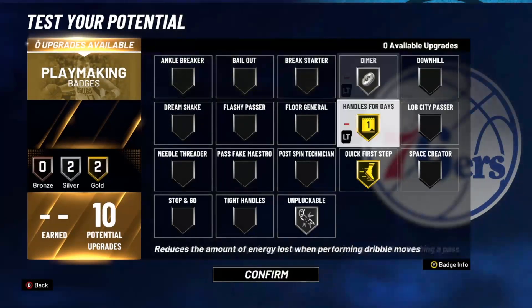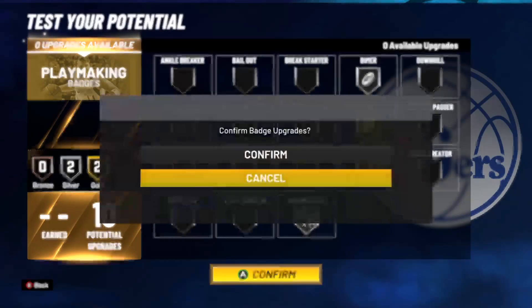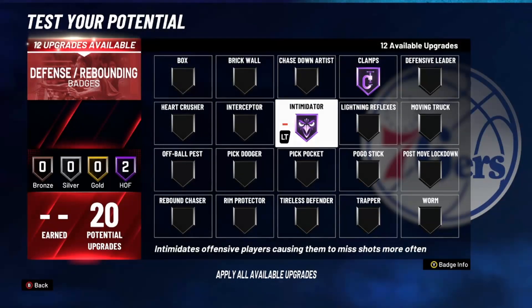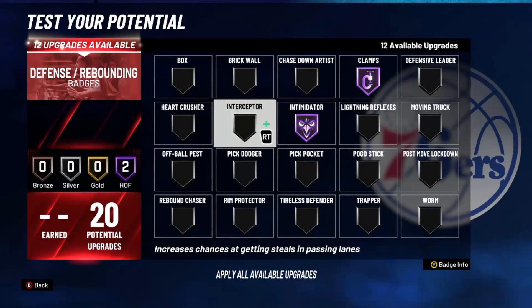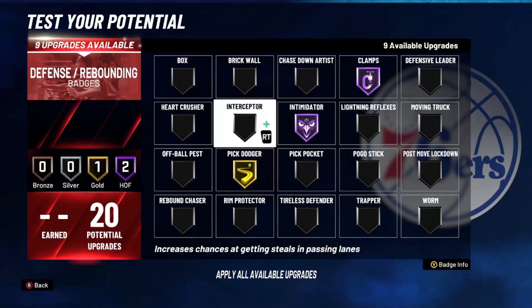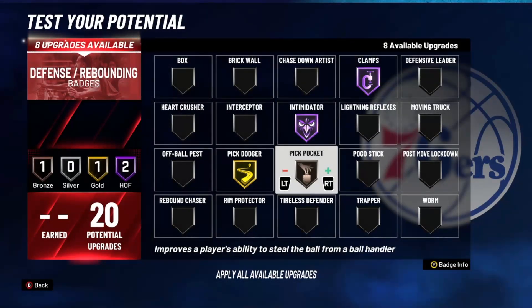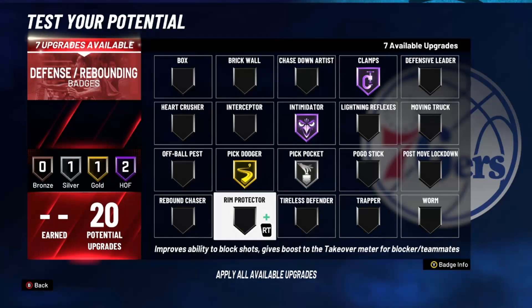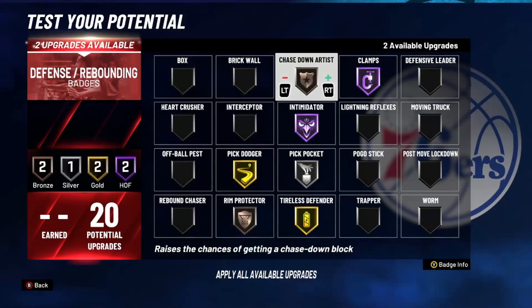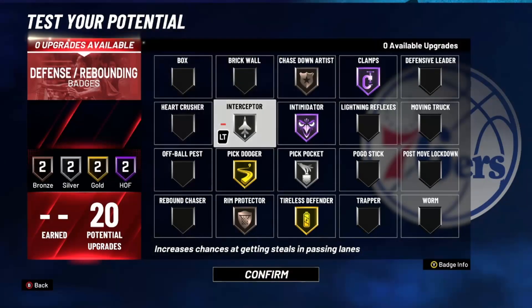For difficult shots, I don't think you really need it that much but they did patch them, so I'm not sure. Honestly this setup would work for me. For playmaking, since we don't have a lot of badges, silver dimer is better than no dimer. Next, clamps Hall of Fame - since we're smaller we need intimidator Hall of Fame. We're not gonna get too many blocks because we're tiny, so pick dodger probably gold, because when you're smaller the hit window is super small and it's hard to set a solid screen.